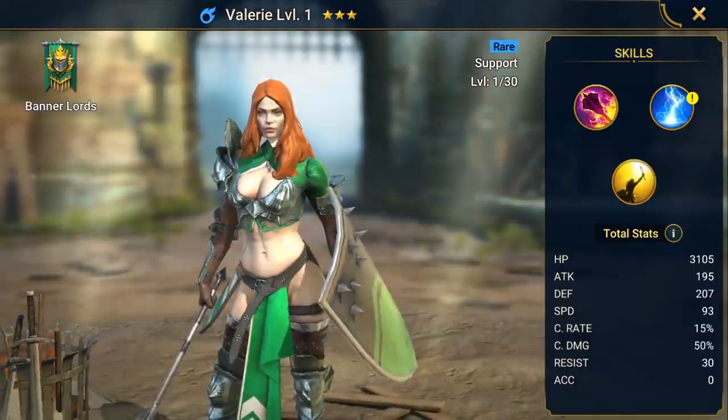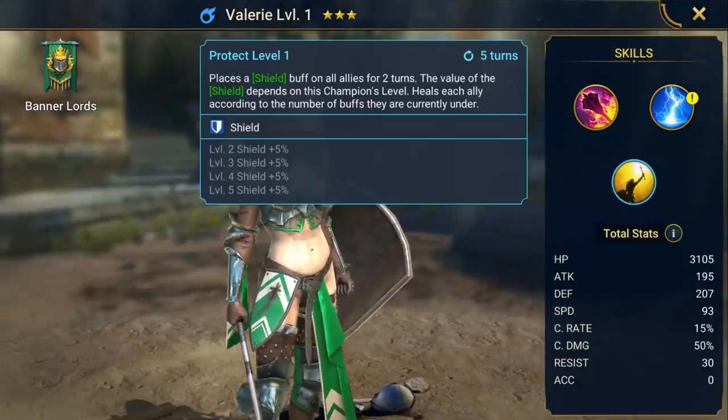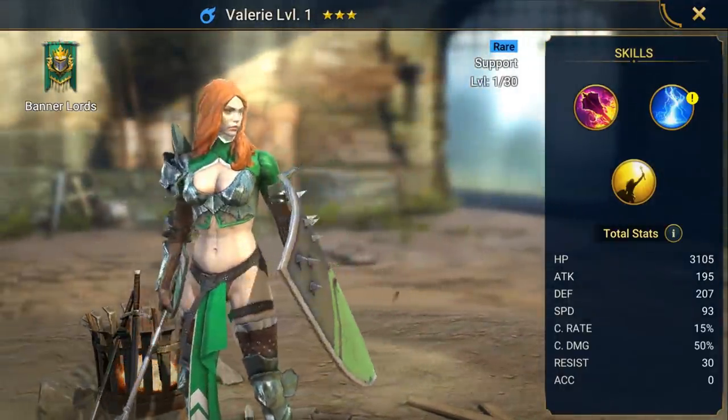Fourth, some defense champions to mitigate incoming damage and let the attackers do what they do best. Now let's look at some easy-to-find or farmable champions for beginners. First, we've got Valerie — she's a good support overall and easy to get; just farm the campaign. She can shield your entire team, which gives a nice damage cushion against all of the Golem's AOE attacks, and if your team has lots of buffs, the heal from that same skill can be pretty handy as well.